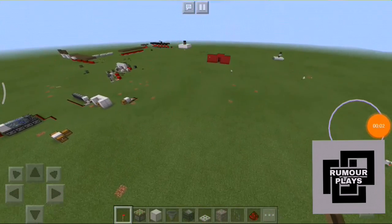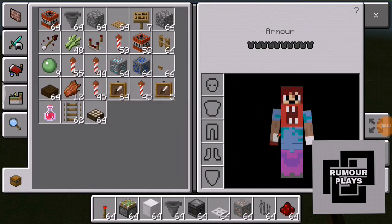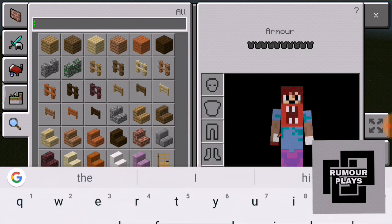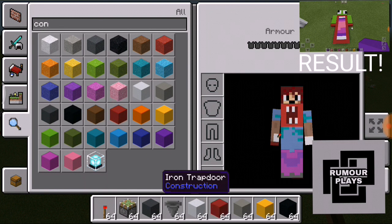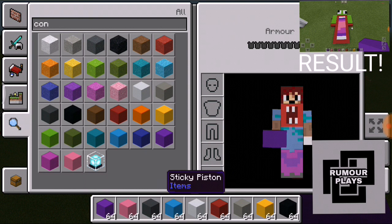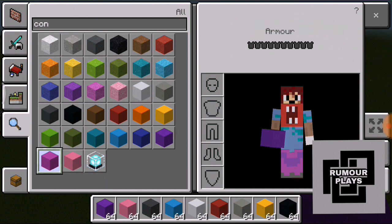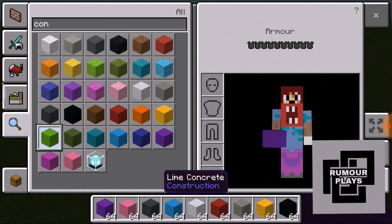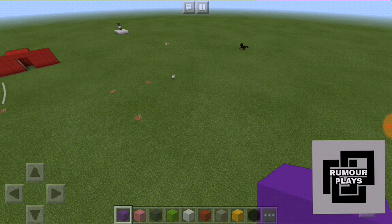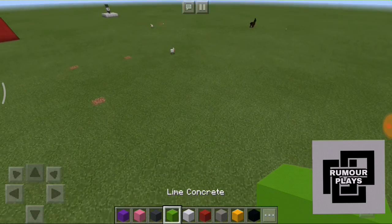So we are going to make a build battle. We just need concrete and colors to draw, because in Minecraft we need colored blocks to draw. I don't know what we are going to draw first — I'm just going to look at the comments and draw whatever you comment. The first thing we are going to make is really very big. Everyone knows who this person is — he likes green color.